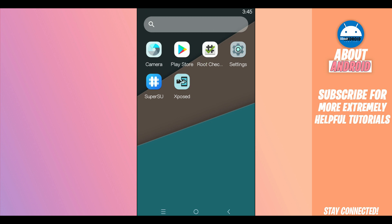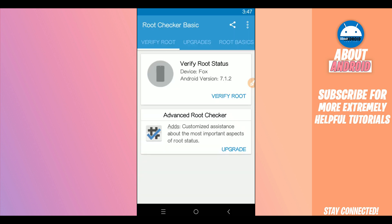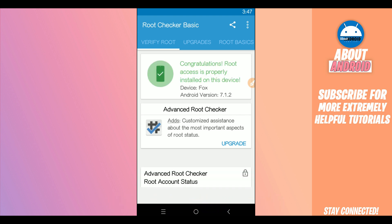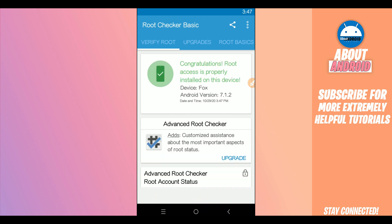Let's open Root Checker to find out if this has root access. Open Root Checker and click on 'Verify Root.' The application will verify and tell you if your device has root access or not. As you can see, root access is confirmed as installed on this device. I hope this video helped you out — please leave a like, subscribe, and enable notifications to get notified about new videos. See you guys on the next one — peace out.